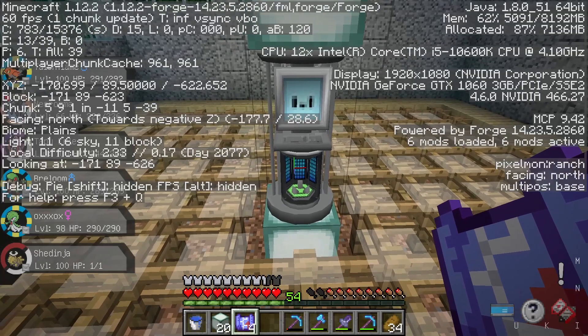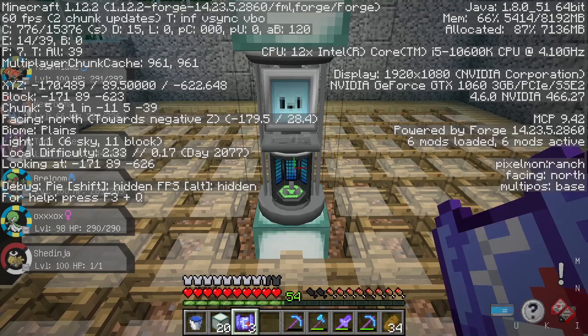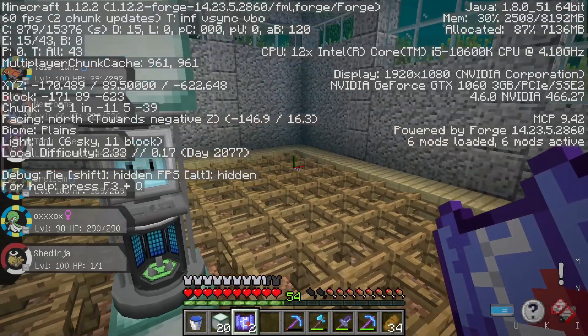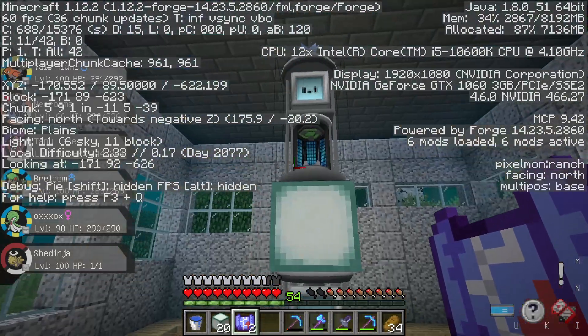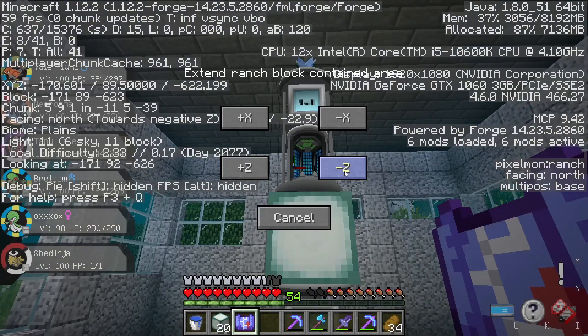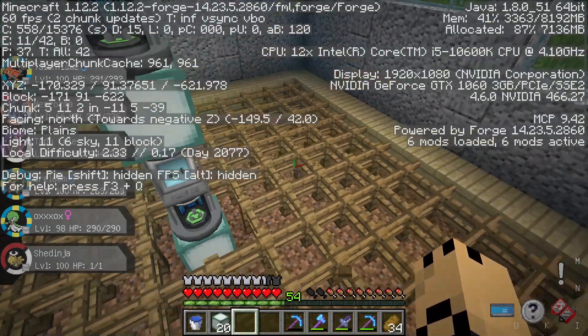For upgrading our ranch blocks here, I think we want to go in the positive x direction and the negative z direction. You can kind of see the squares extend over our fences here. We're going to do the same thing for this one up here — positive x, negative z. And they both should be using these blocks up here.